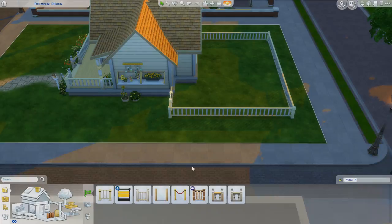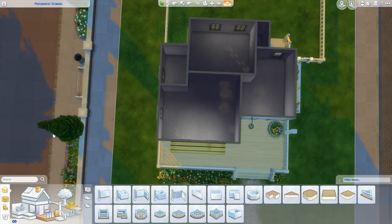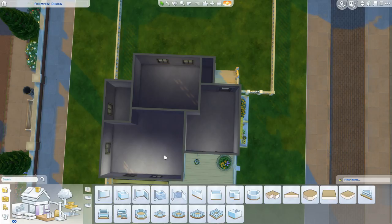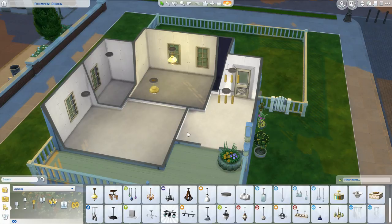Let's focus on the inside for a little bit. We don't have a lot of room, so it's gonna be a one or at most two person thing. This could work — have this be a bedroom, bathroom, living room, kitchen. Okay, so let's put some lighting in here so we can actually see what we're doing. That's kind of okay, right? Yes, I'm gonna go with that.